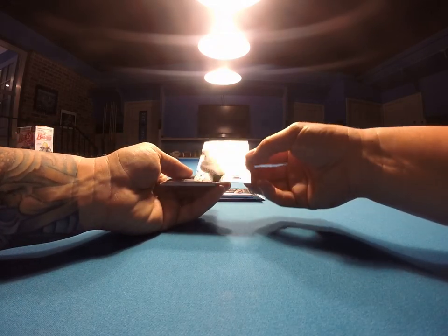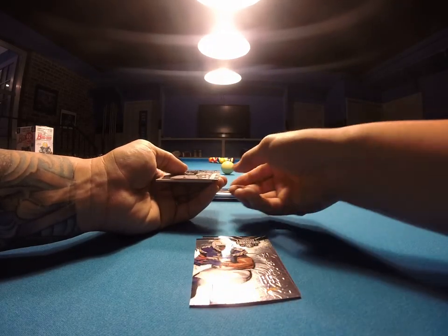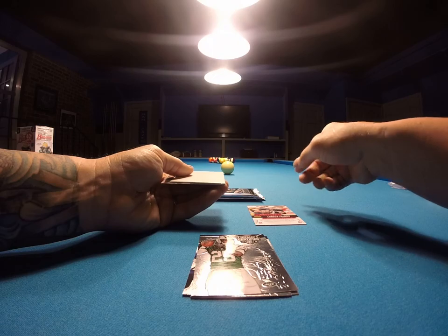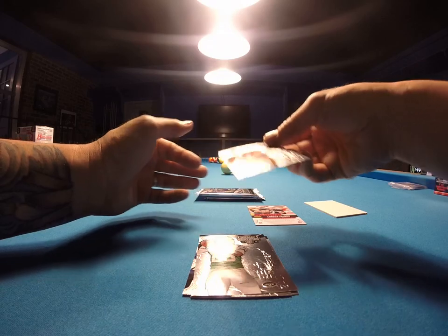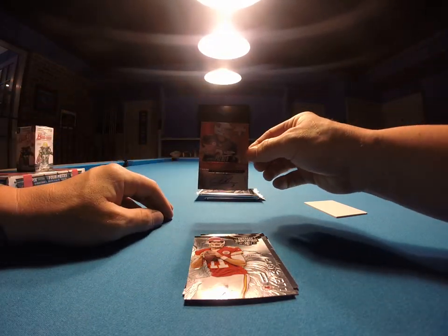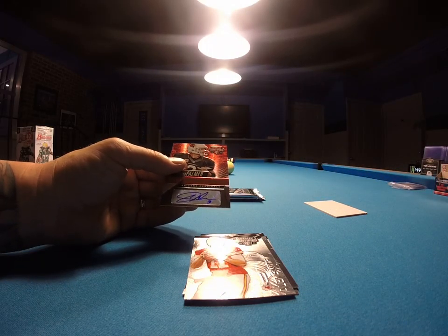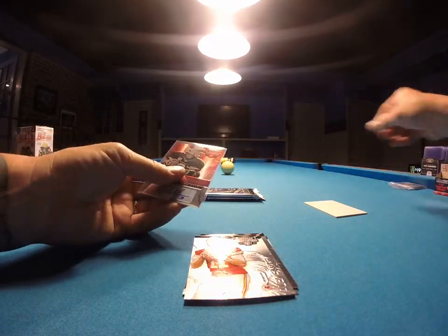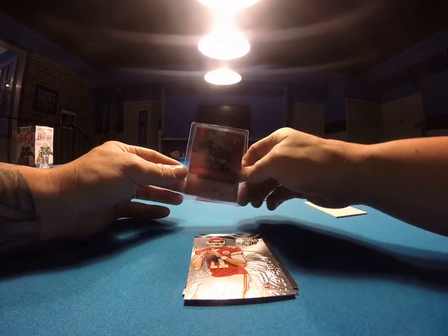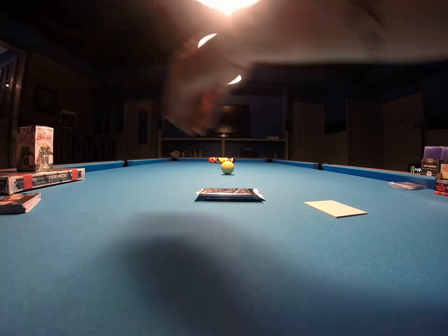Next pack. We got another Marshawn Lynch, the Seahawks. Antonio Gates, the Chargers. Calvin Pryor, the Jets — I feel like I just opened this pack, it's the same thing. Looks like the next hit maybe. Alex Smith, the Chiefs. And then we got Carson Palmer — auto. Awesome autograph. He smudged it up a little bit, but nice little auto. Carson Palmer.